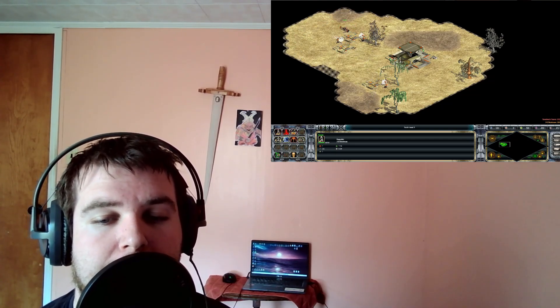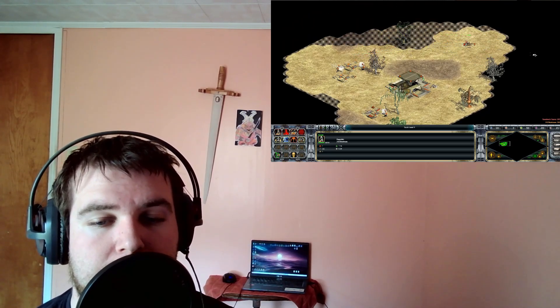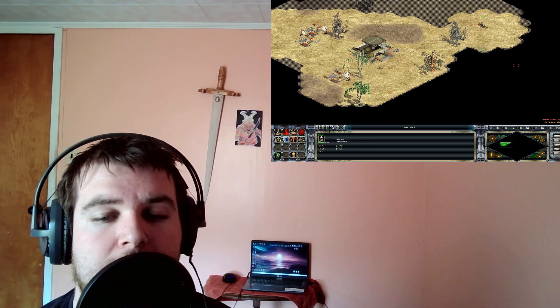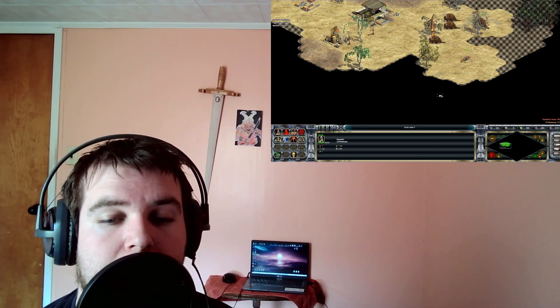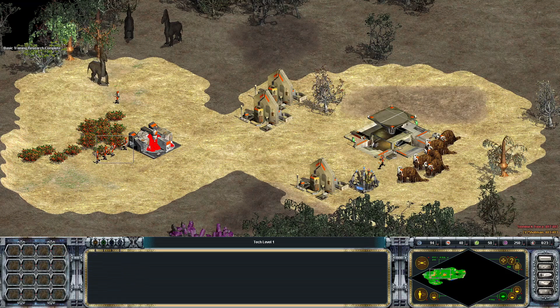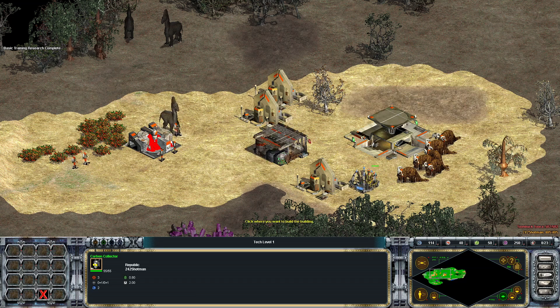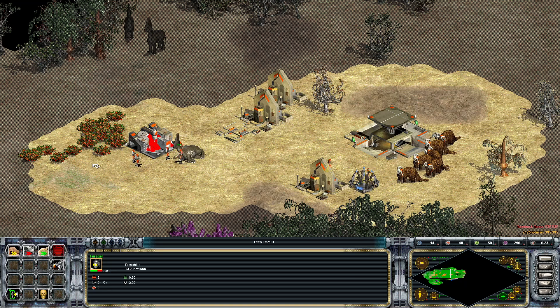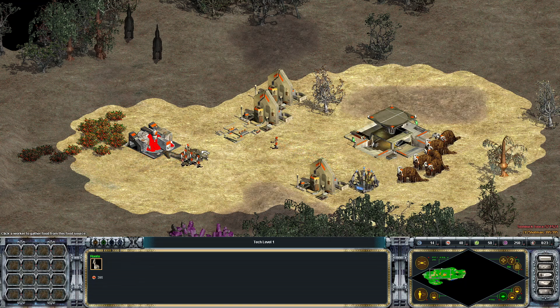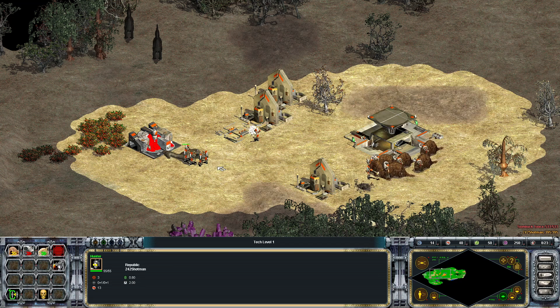Moving on to the next game — scout your area, look for trees, look for berries, and decide what to do. If you have a lot of nerfs near your command center, build an animal nursery. If you have a lot of berries, build a food processor. I'm also going to lure this animal close to my food processor — shoot it twice to lure it over.